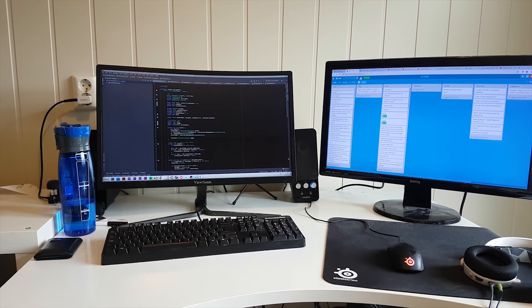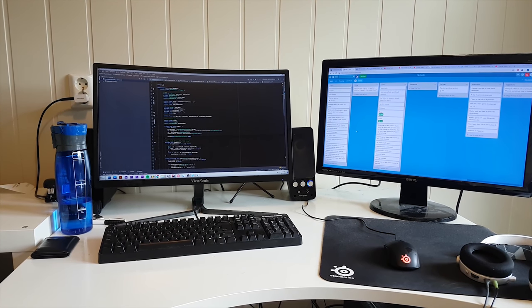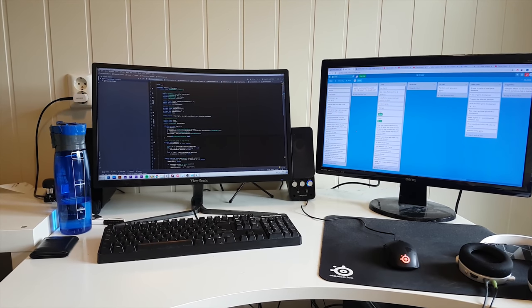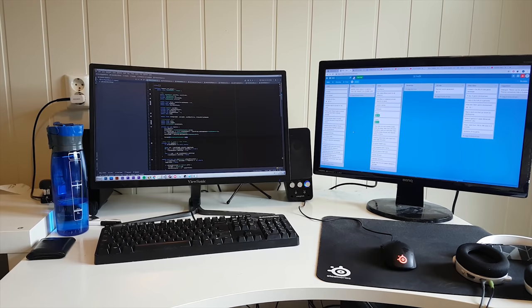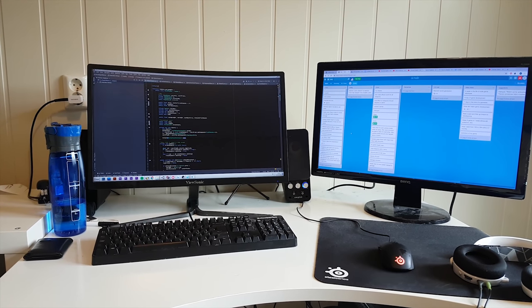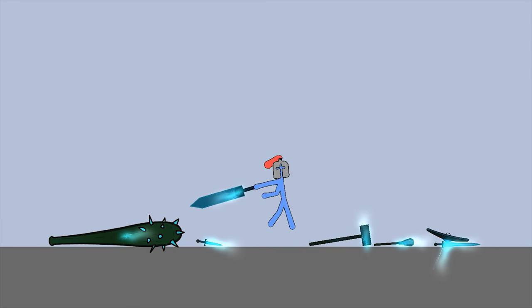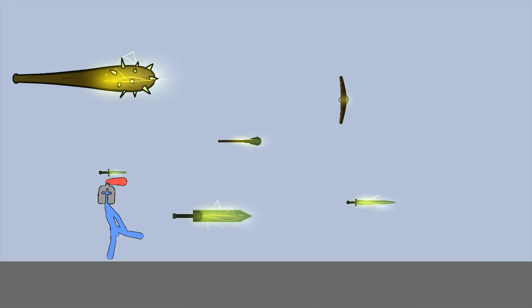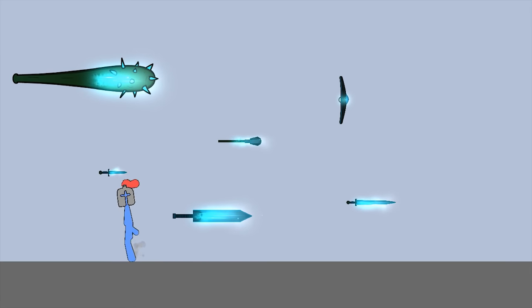It's Saturday morning and we still have some things to do with the enchantment system. A lot of you have commented that I should make it so you can enchant all weapons, not just the sword. As a matter of fact, you can already enchant all of the weapons — it just looks a bit strange. Here's what it looks like now: the particle effects will adjust their size based on how big the weapon is. It's a very simple solution, but it works fine.